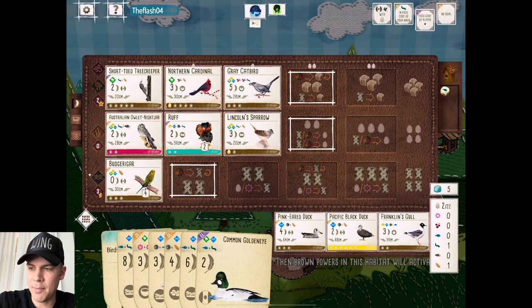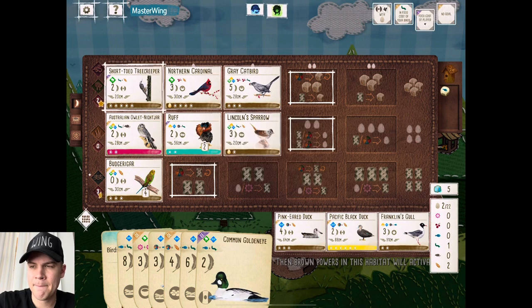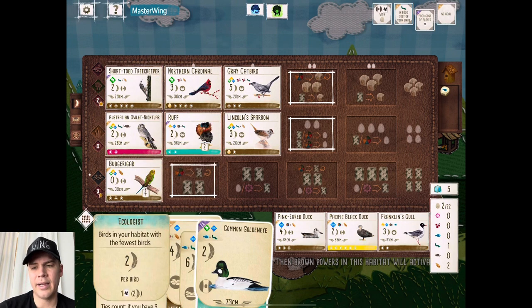Franklin's goal — nothing. And Pacific Black Duck: for every two eggs in your wetlands you get to lay an egg at the end of the game. Very situational, not going to help us out. Let's see what our opponent does. I mean, it's pretty straightforward for them — they're probably just going to draw birds, birds, birds with their Mute Swan and see if they can add another bird. Although they played that Condor.